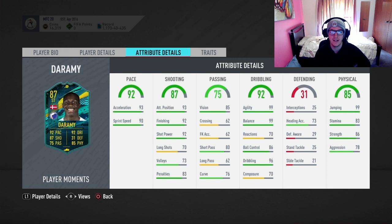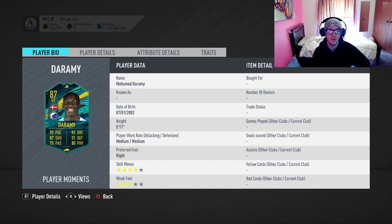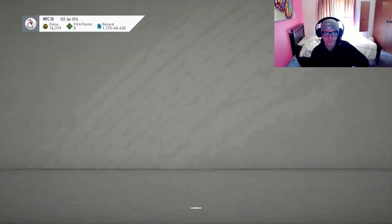He's got the technical dribbler attribute there too. So he's got four-star skills, three-star weak foot, and medium/medium work rate, which is obviously not ideal for a striker. So I wouldn't advise doing this card unless you're a fan of the club or the player in real life.